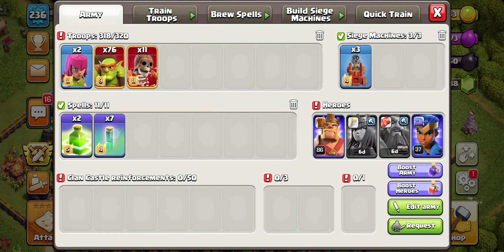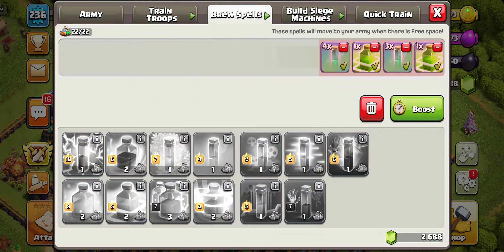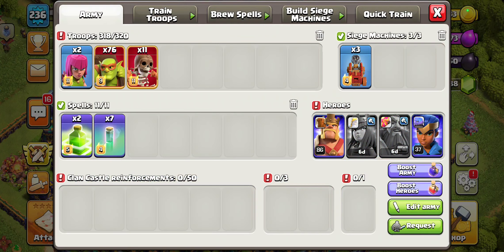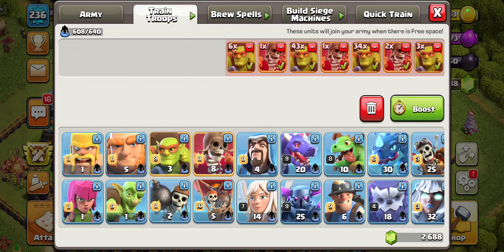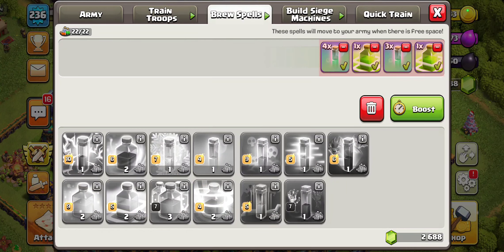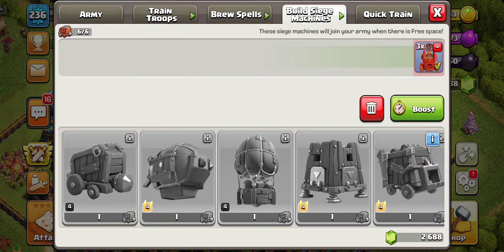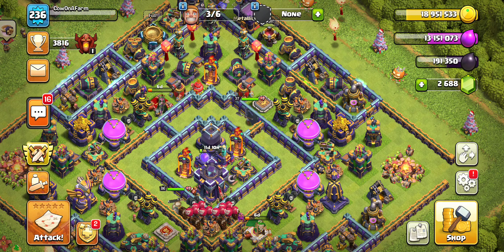I noticed that the last time I did this video, I didn't do the composition. So for those who may be new to the channel, we like having our 16 wall breakers - we have 11, 12, 13, 14, 15, so we need 16 - and the rest are our goblins, just so that we have enough in case we really want to farm all the loot. If you want to lower that count, definitely do so. I like having 4 jumps so that it allows us to have essentially 4 attacks in.